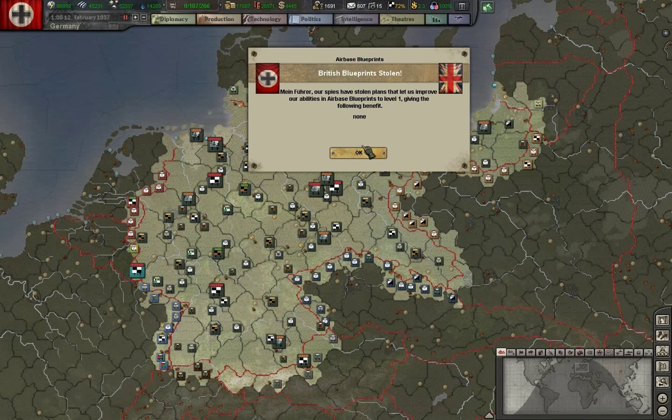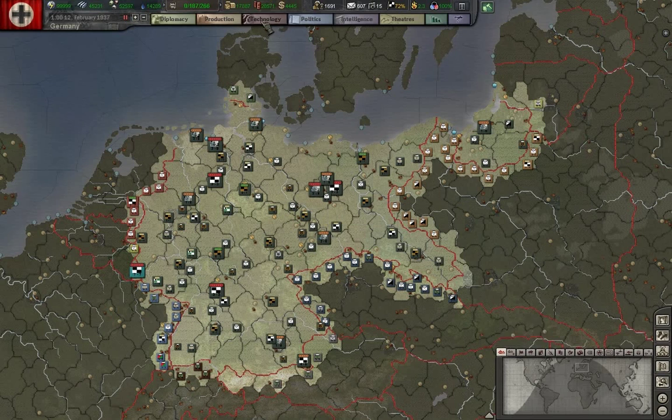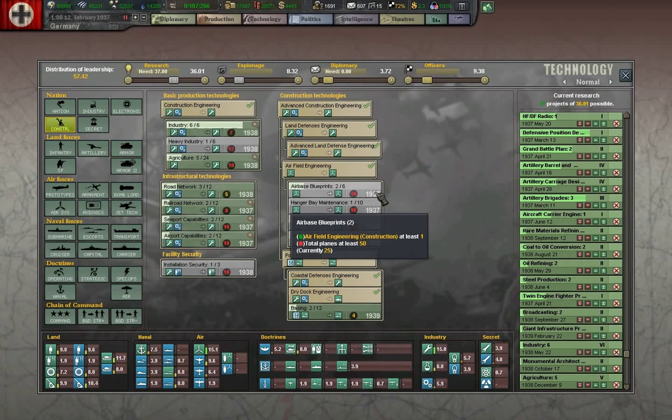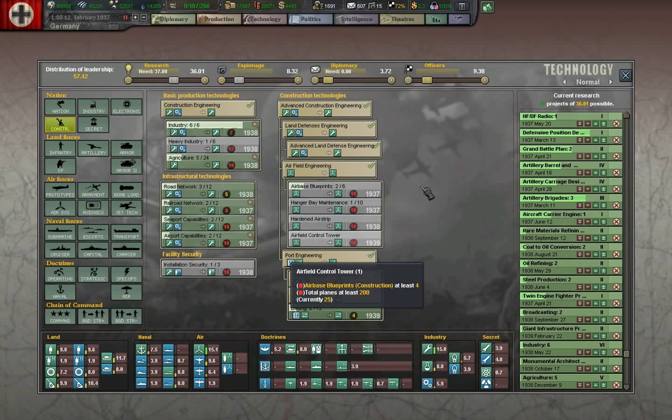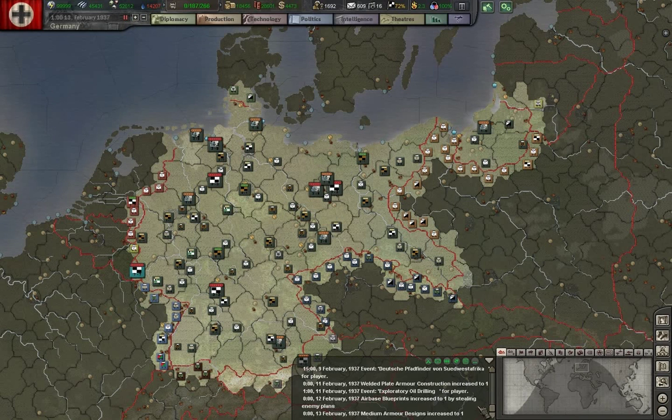We've stolen some British blueprints — airbases to level one. That is a tech we have not yet researched enough to research ourselves, but we've just stolen that. Medium armor designs increase to one — this will be important because we want to get assault guns here eventually.